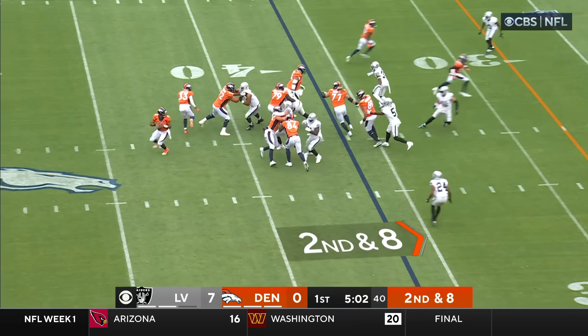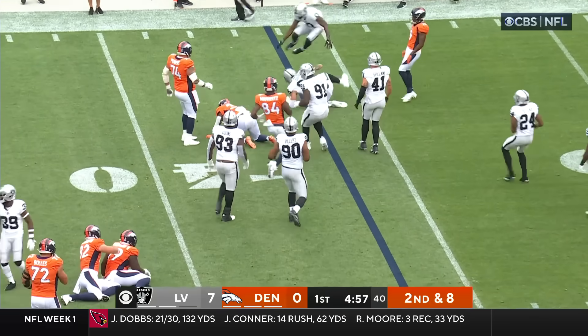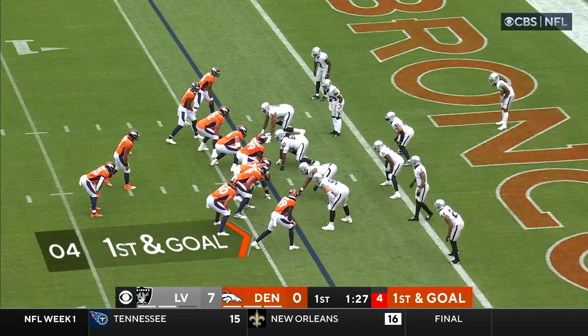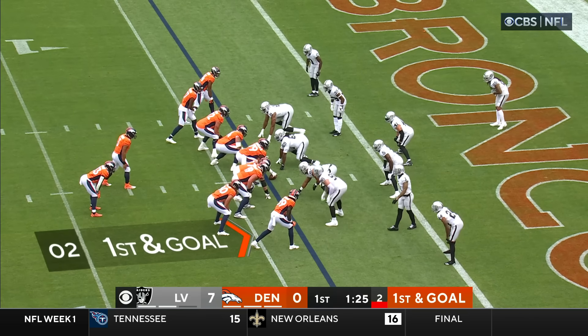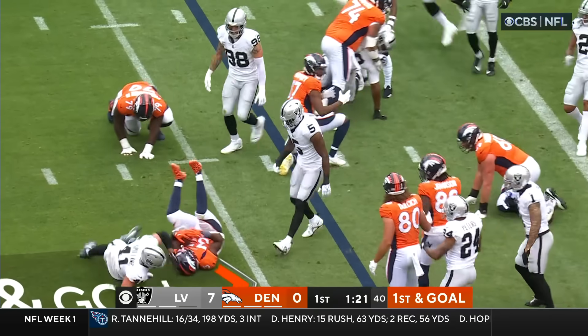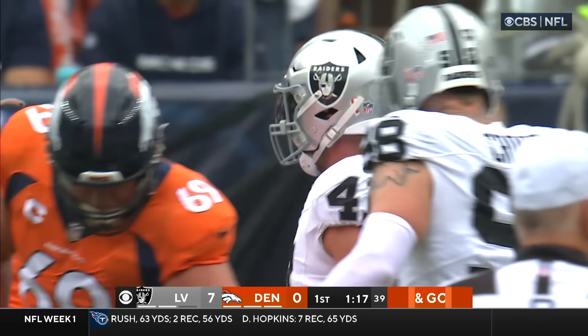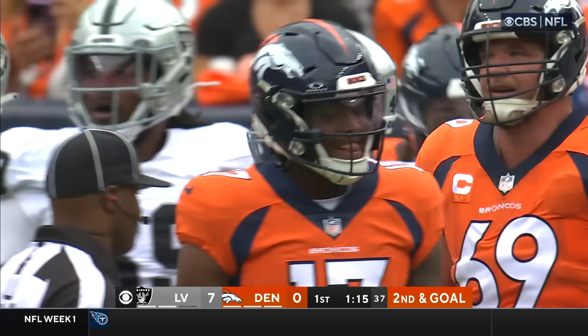That's Mims in motion. Off the play fake, dumps it off to Williams. Williams tripped up but gets his bearings and then falls to the ground. A slight bunch on each side of the offensive line — they give it to Williams, and Williams is hit behind the line of scrimmage by Spillane. He really knifed through there. It's a loss of nearly two; it'll be second and goal.